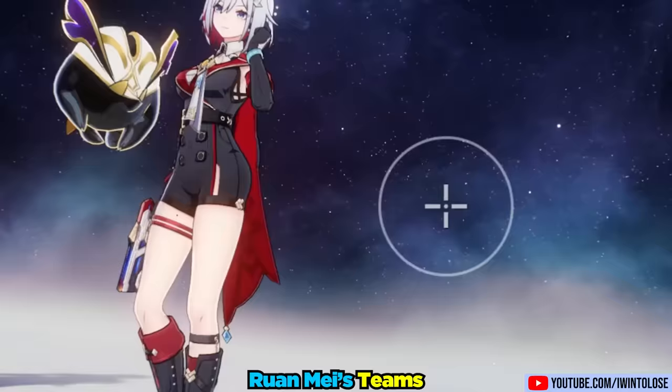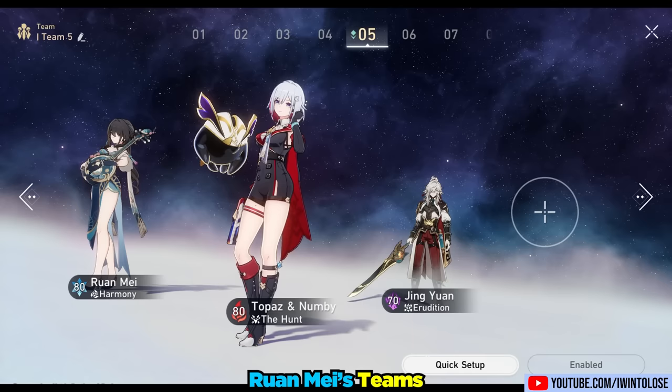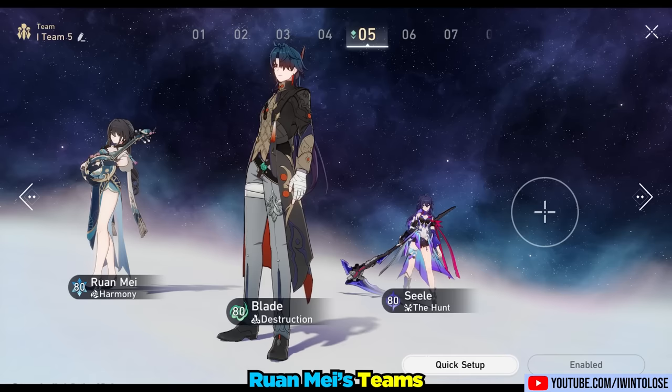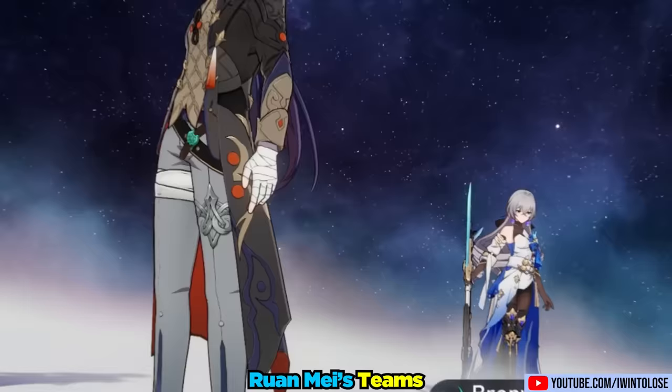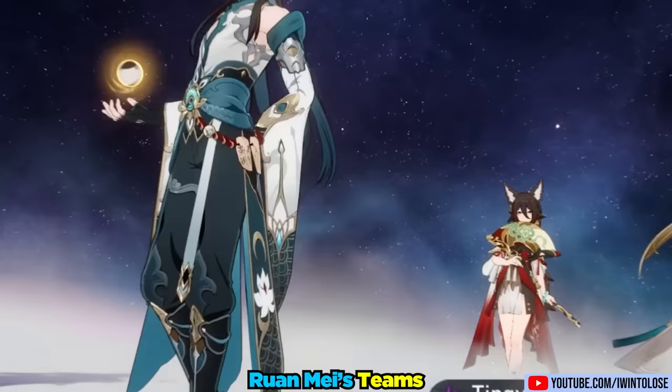She's also great for supporting a double DPS follow-up team — for example, Topaz plus Jing Yuan or the upcoming Doctor Ratio. All the buffs Ron May provides will hugely benefit multiple DPS characters since her buffs are tied to her own turns, not her teammates' turns. There are other dual DPS setups like Blade plus Seele that she is capable of supporting, especially against enemies weak to both Quantum and Wind. Interestingly, she is also great for hyper carry Blade, since Blade fully utilizes all her buffs, and her 50% increased breaking power is incredible for characters like Imbibitor Lunae.